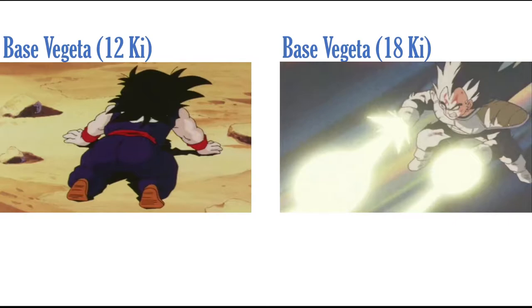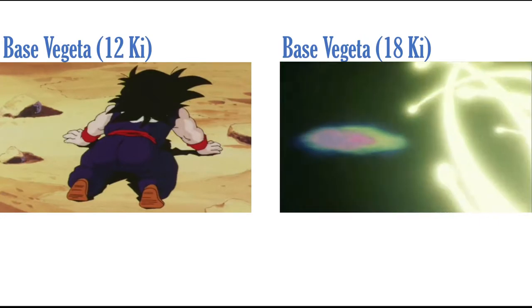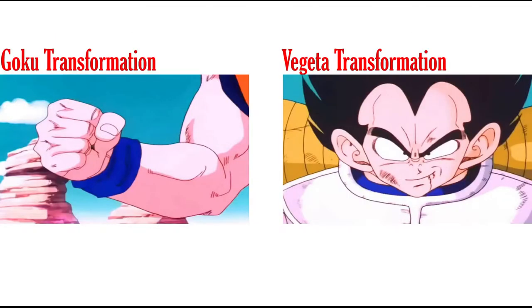I can't reuse things already animated for the AGL Vegeta and Nappa — they'd have to reanimate it, which would be weird, or reuse a super attack, which I don't think they've ever done. That's why for base Vegeta I used this ki blast for his 18 Ki, because it's still a really cool-looking scene with that zoom-in and the swirling movement.